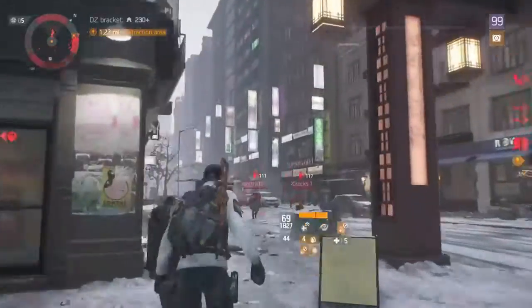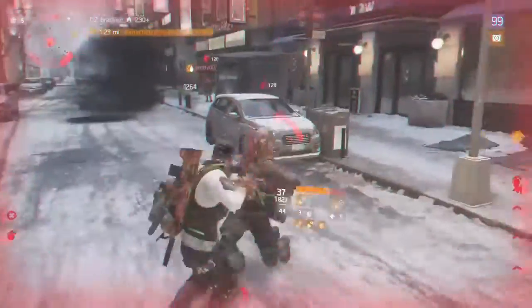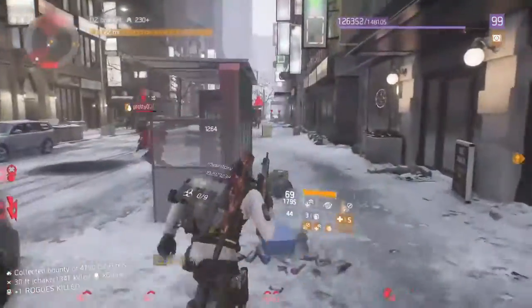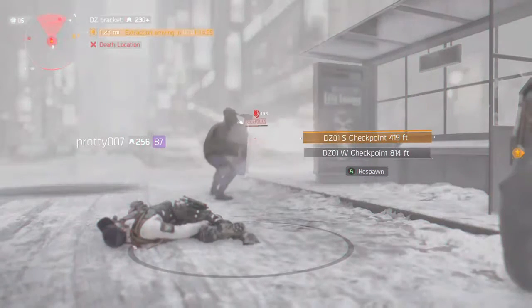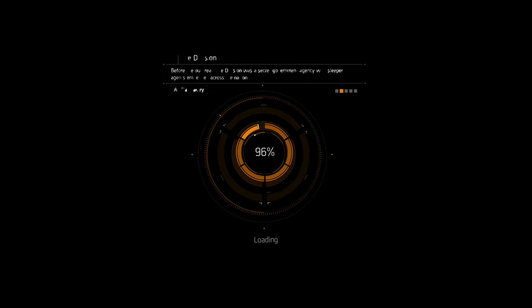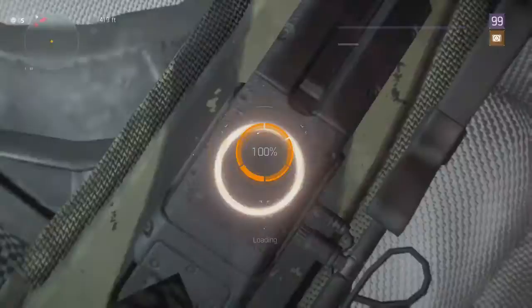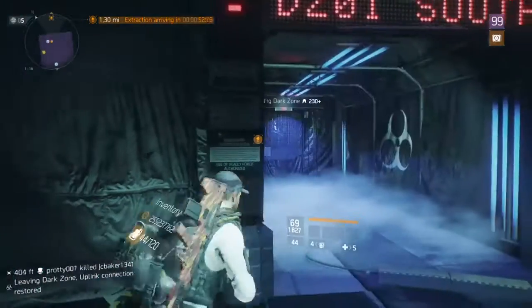Chasing somebody. Look at this dude — pop a crit! Damn it. Let's respawn real quick. You can see how quick the build performs. Damage per bullet comes out around 21 and a half, which is pretty low on paper. Extraction going on at DC9 — let's head up there.